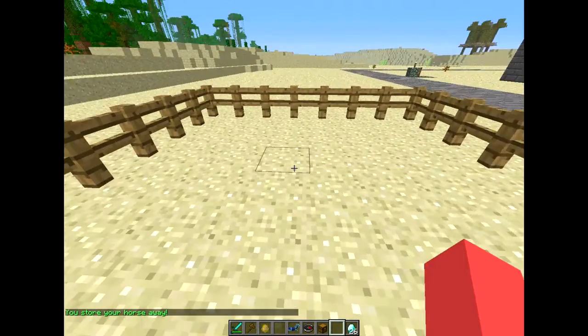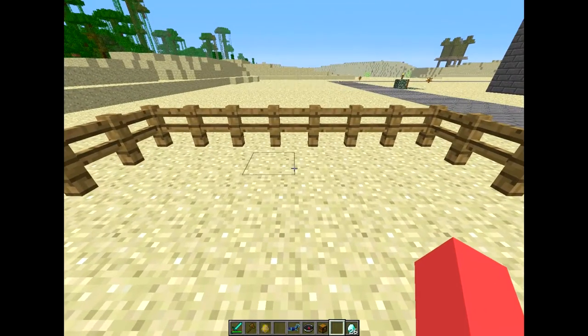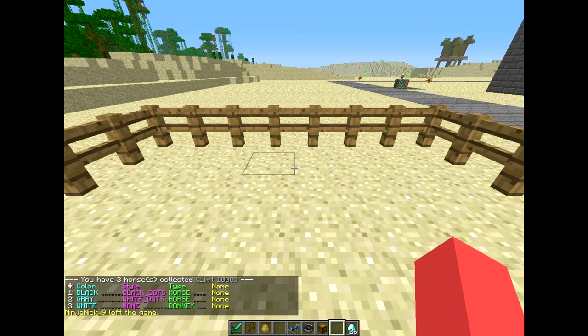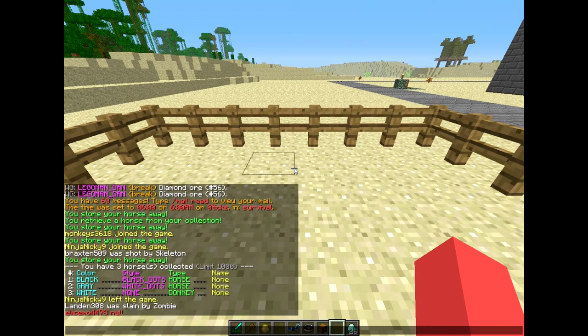Now we can log off the server and they're completely safe, or I can TP home and spawn them back out. The second command is /hl for horse list. As you can see I've got three things in my little collection. Number one is a black horse with black dots and it doesn't have a name.